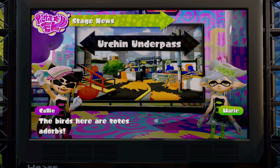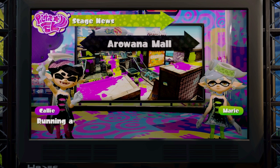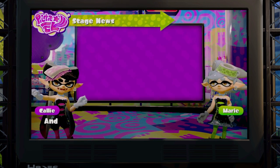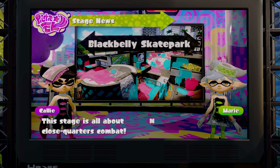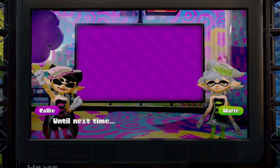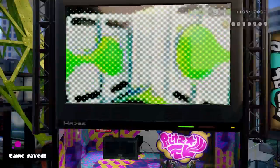Let's unveil the current regular battle stages. Urchin Underpass — the birds here are totes adorbs, so you're Team Bird then. Arowana Mall — running around an empty mall is surprisingly fun, good exercise if nothing else. Now the current ranked battle stages, which I'm going to skip through because I can't do ranked battle right now. There's Blackbelly Skatepark and Port Mackerel. Until next time, stay fresh!